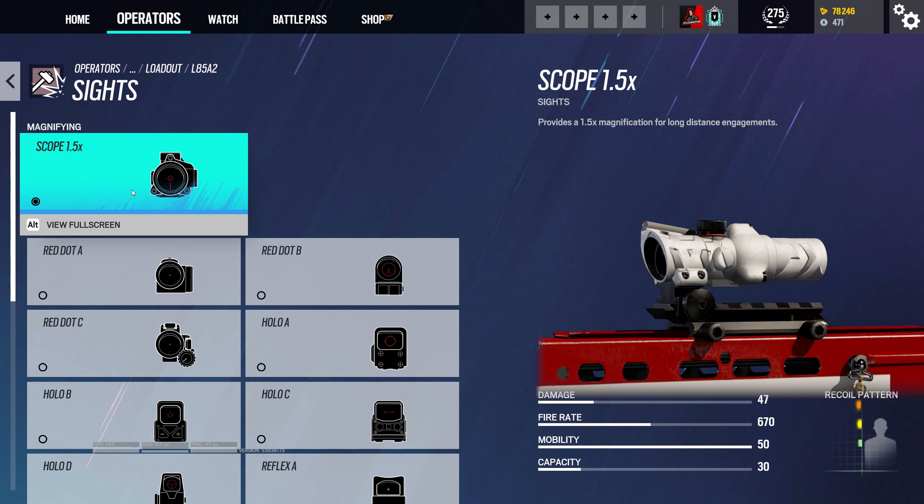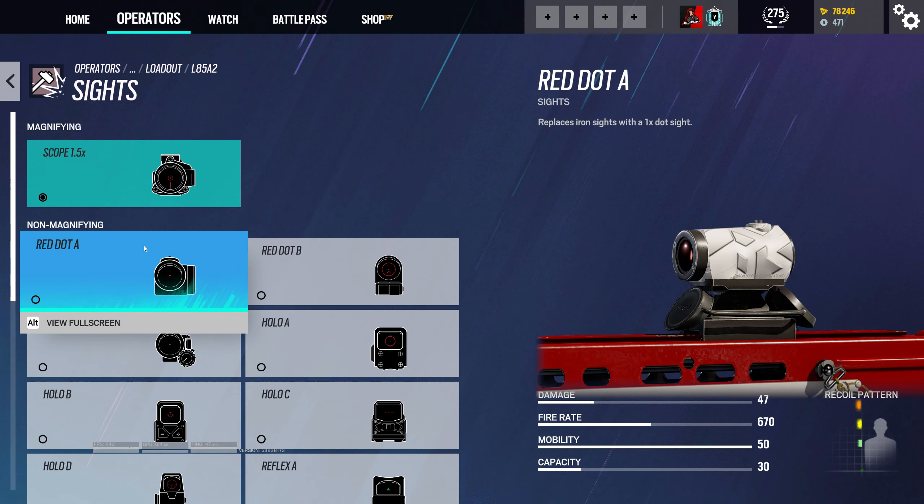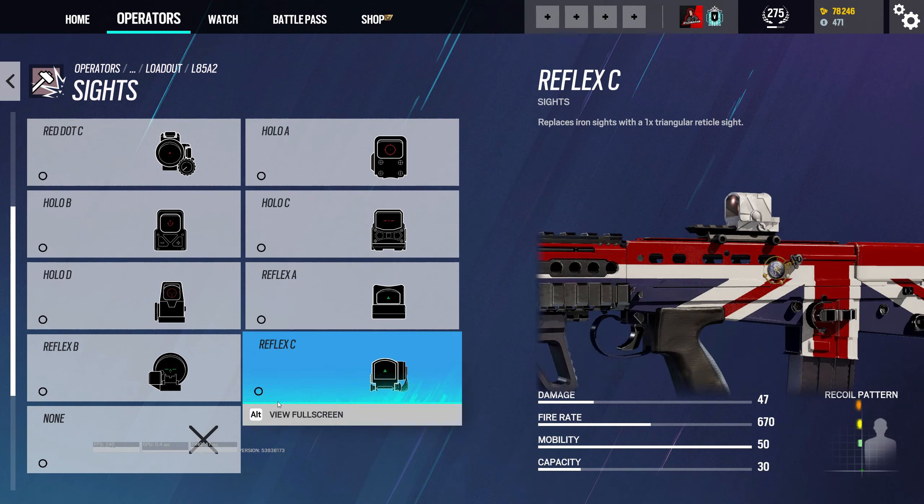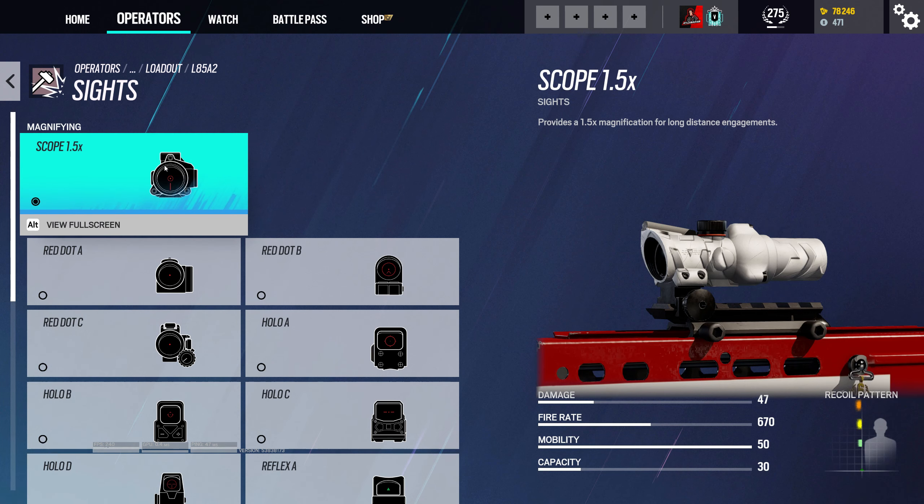Scope — we got a lot of options here. We got the 1.5x red dot A, B, C, and then hollow A, B, C, then reflex A, B, C, or you can just have none. I like the 1.5x because you can have some unique positions to hold angles on having this scope.